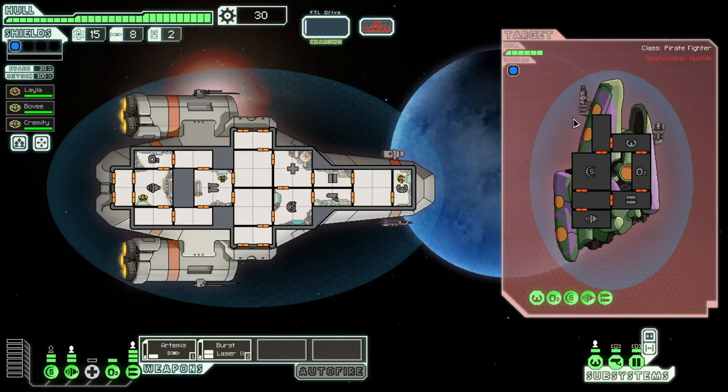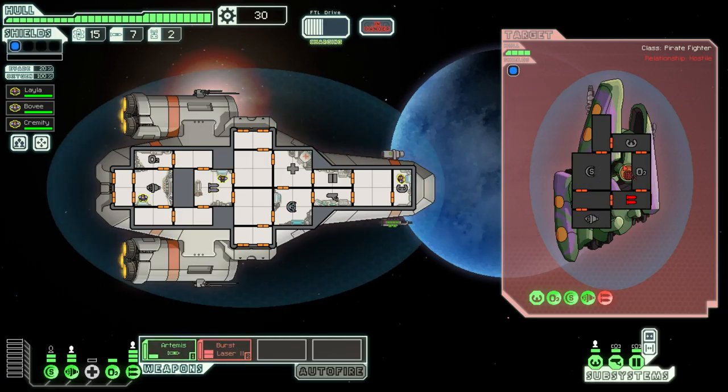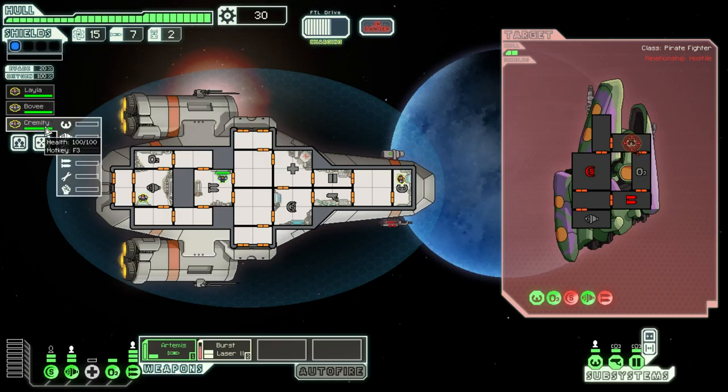All right, first sector here — we've got a civilian sector. Scans a remote settlement being blockaded by a pirate ship. Well, we're going to stop that as best we can. Looks like they've got a heavy laser and an ion stunner. We're trying to take out their weapons. Luckily that laser fired first — we just reached their weapons room by the sounds of things. Oh right, because I fired my missile, not my laser. Got mixed up as to which was which.